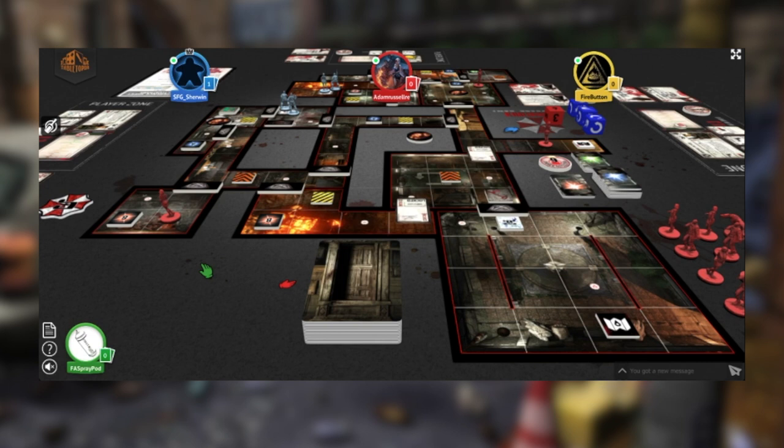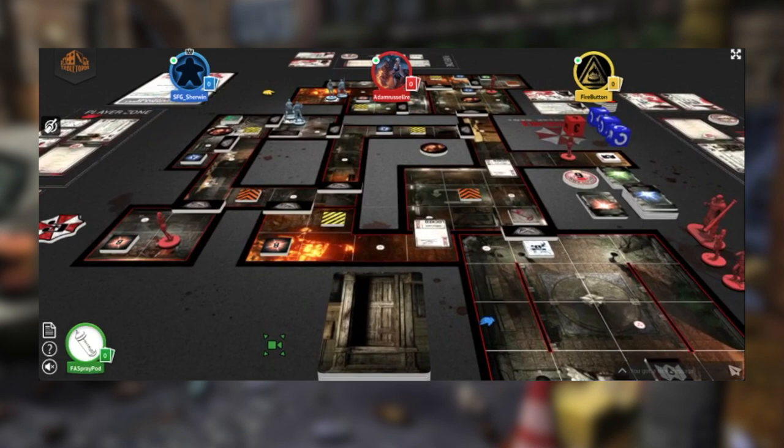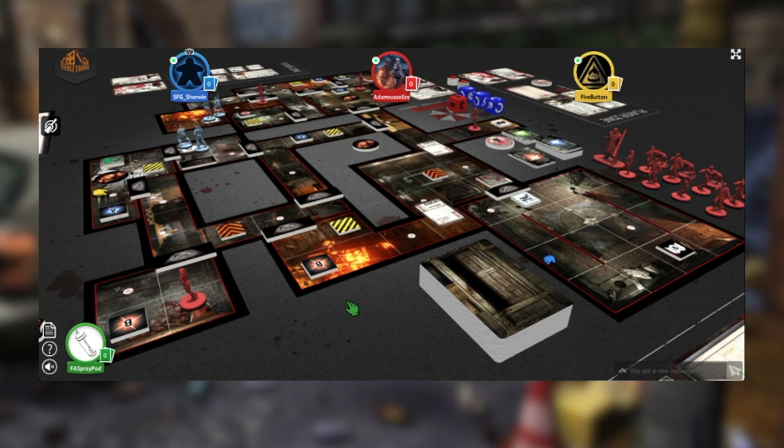One key objective is reaching the Raccoon City Police Department entrance, where a narrative token triggers a narrative event. Sherwin reads the intro: 'Fire rages through this area of the city, illuminating the horizon and casting long shadows into every alley. Your fear abates when you see the silhouettes of the RCPD ahead — an all-too-familiar beacon of hope.' The characters will face Nemesis, a deadly adversary that pursues them throughout, and the scenario objective depends on choices made when encountering him.